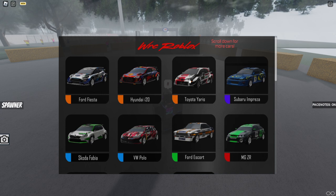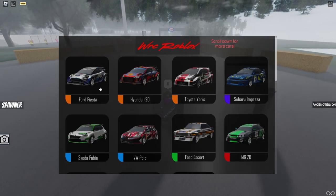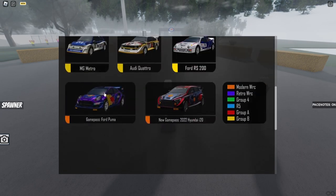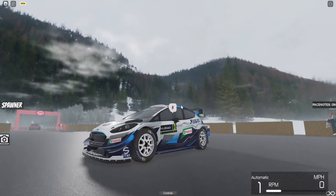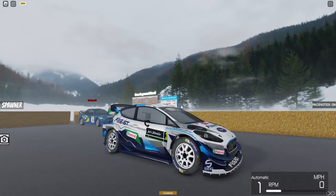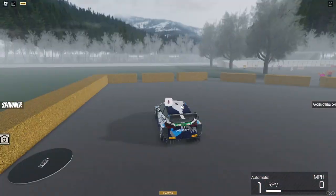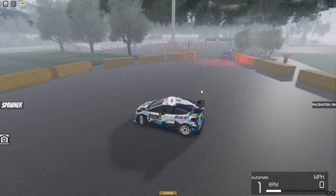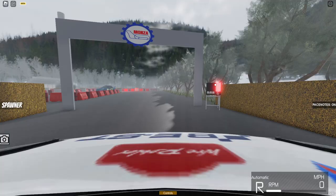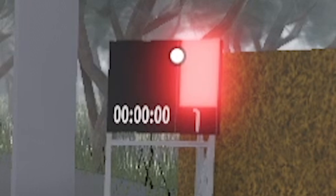We have the Ford Fiesta, the Hyundai i20, and the Toyota Yaris — all 2021 rally cars. If we go here we find the 2022 versions, which are the game pass cars. Let's use the Ford because the game pass one has Red Bull logos and I am a Red Bull fan. These car models look very sick — if they made the models themselves they've done a great job. It's a shame I drive in first person so I won't get to see the car.